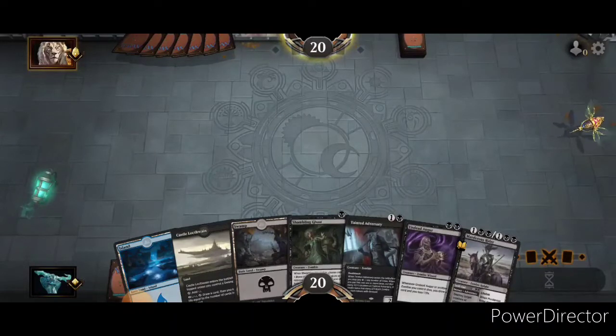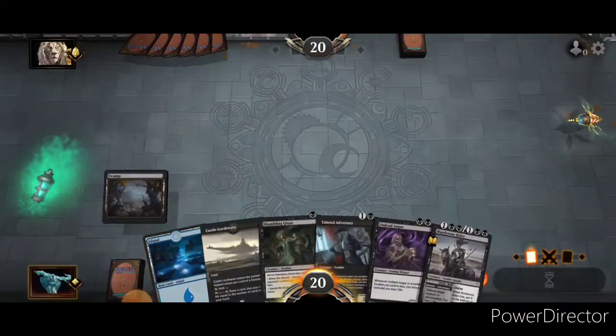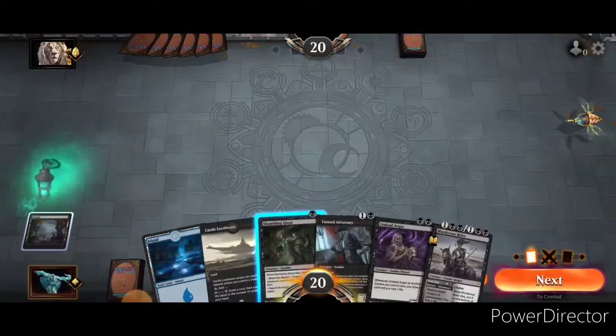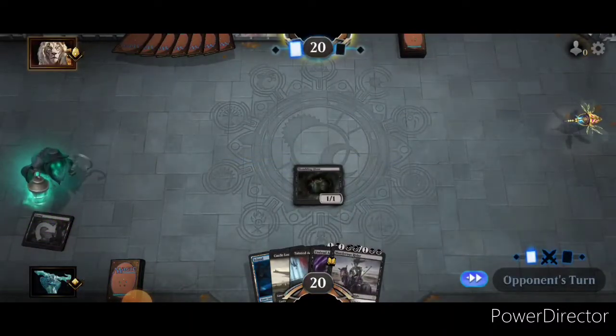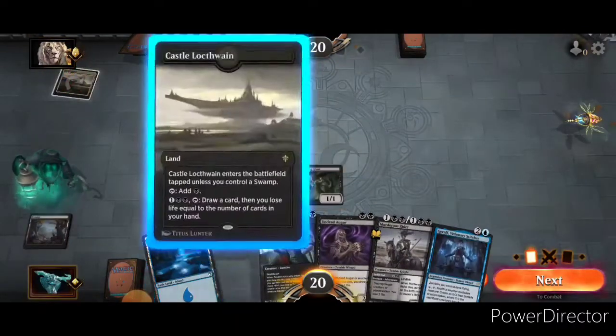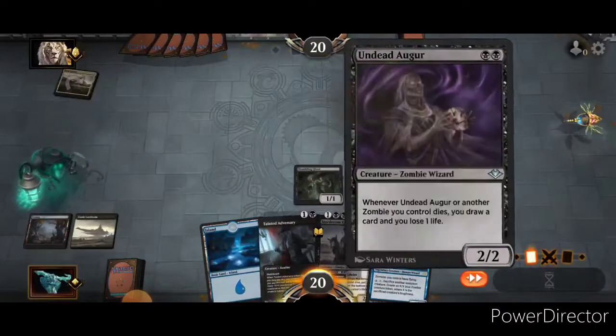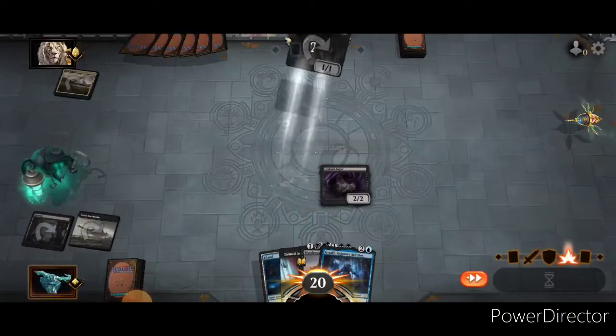I think it's going to be turn 1 Shambling Ghast, possibly turn 2 Adversary, although I'm leaning more towards Augur. Alright, Ghast is down. Opponent's got nothing off the bat. Looking in, and we will play Augur. It looks like on the next turn we'll be able to give our zombies flying, so that's cool.